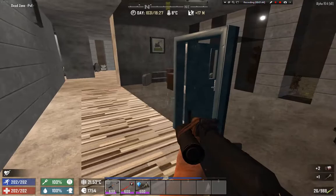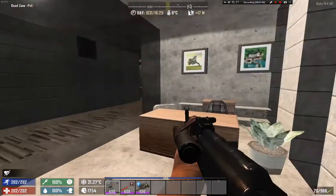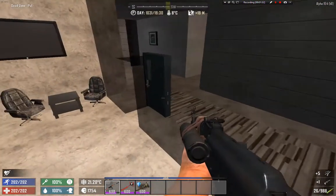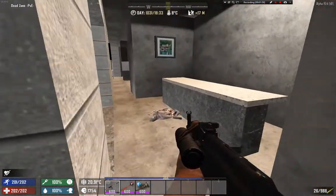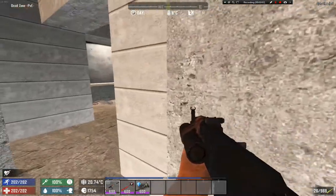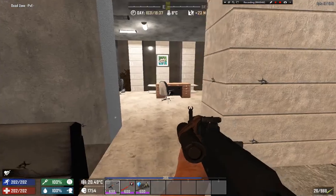We have this room — looks like it was some kind of manager's room. Nice flashlight and some nails. I'm getting a bit of FPS drops which is kind of weird. Let's proceed — what is this? Those are elevator shafts, so let's go up.